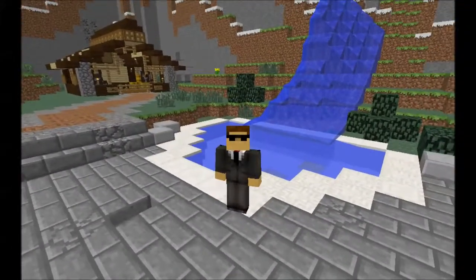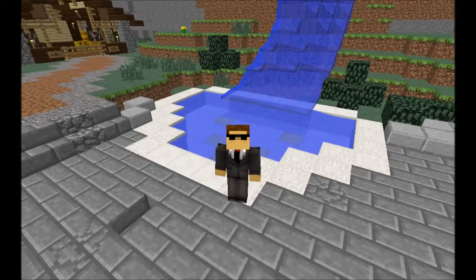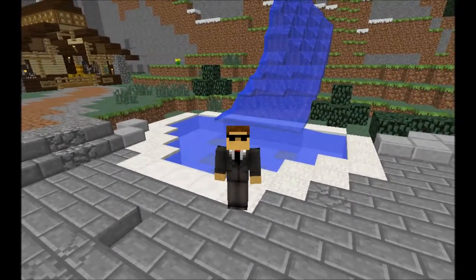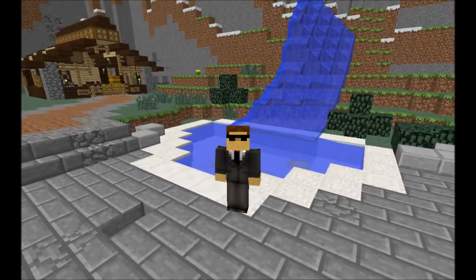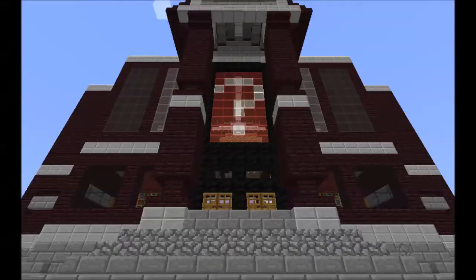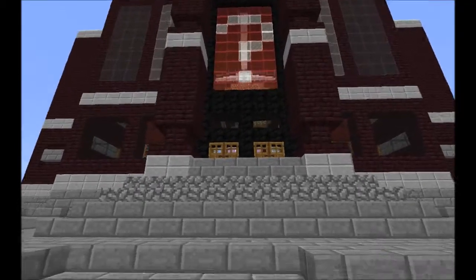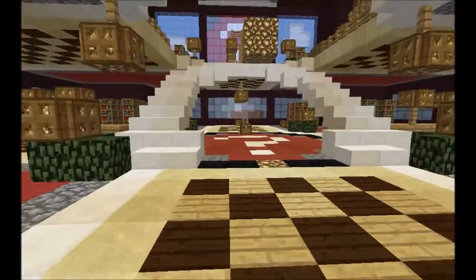Welcome back everyone to another episode of Tuesday's Q&A. Here I am outside of Q&A HQ, standing by the waterfall and pond. It's a nice day out and the dinner bones are back there roaming around. We're going to go get busy and find out what our next question is. There is the majestic HQ here with the question mark up there. Let's go inside and find out what we have for a question today.